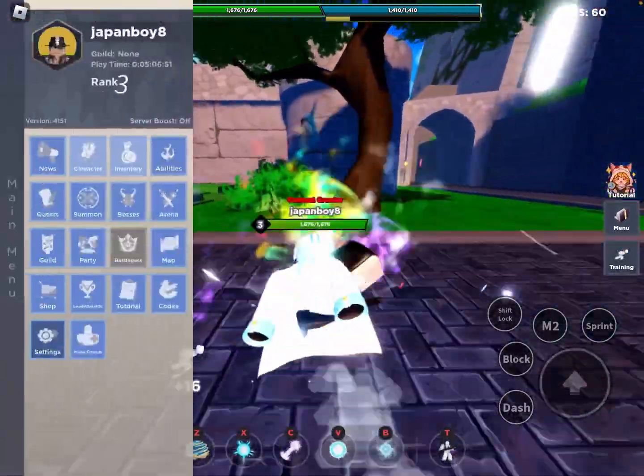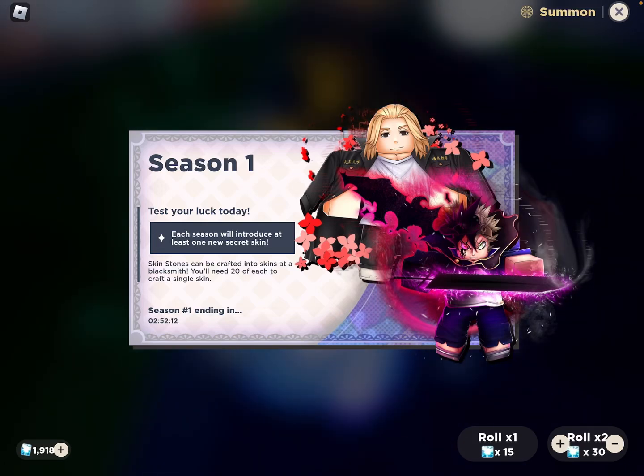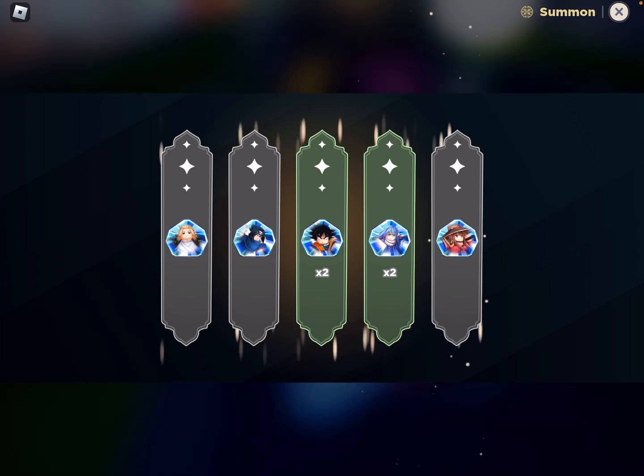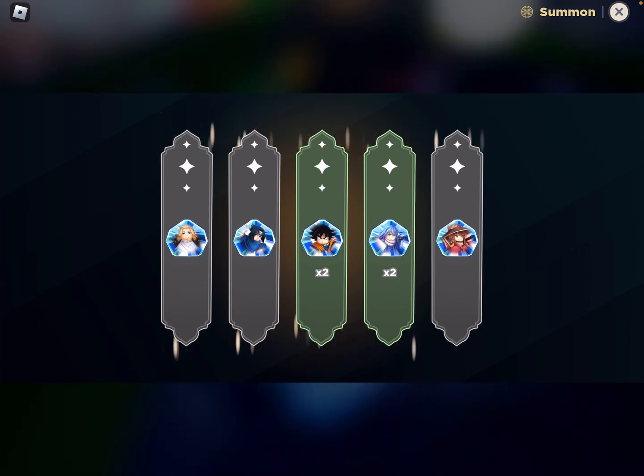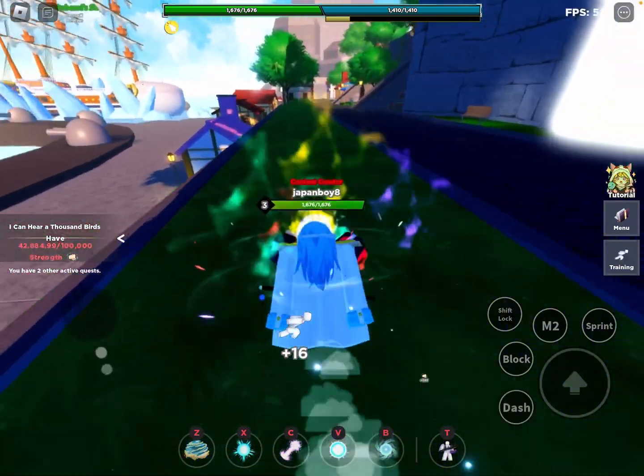Summons are basically the skins that give you boosts. You can choose how many you want to summon, but you need up to 20 of them to actually create the character skin. You'll earn gems just by playing the game.